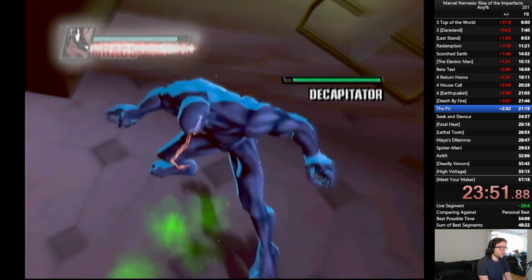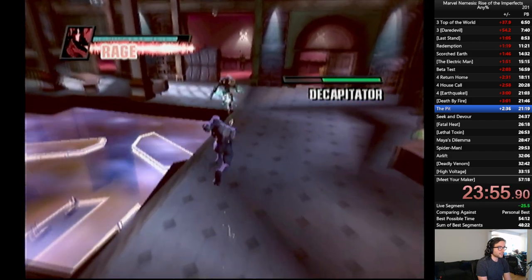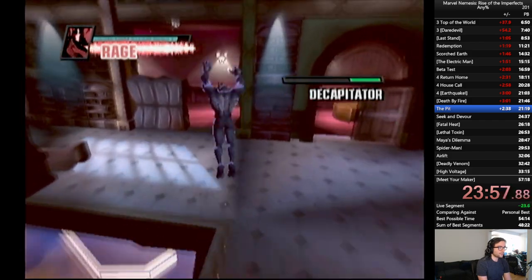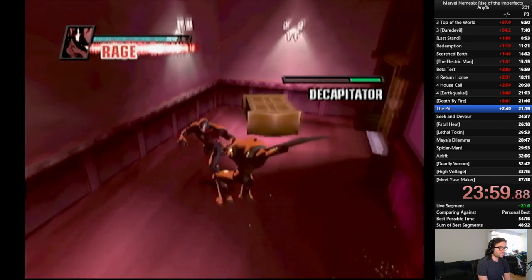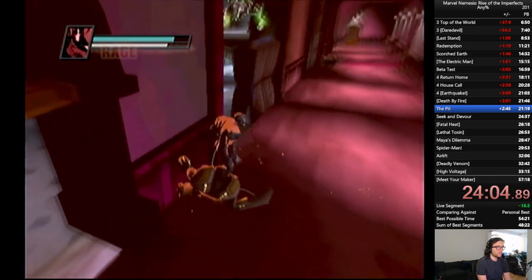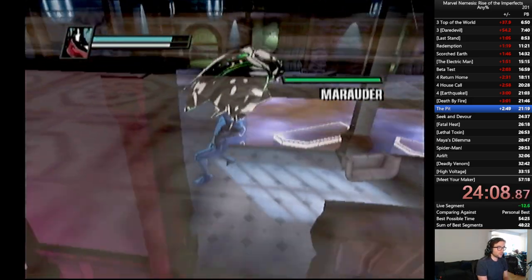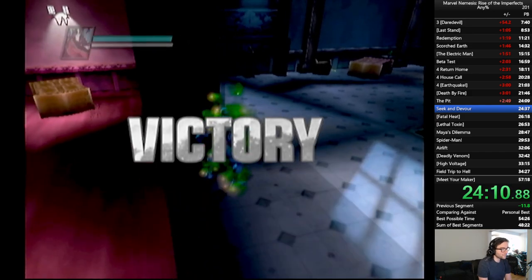We're going to pop Rage because we already flung him across the room — kind of took any possibility of making this fast and already threw it away. That's totally fine. We're just going to super block to get out of that situation. Get a grab and we win. Not bad.